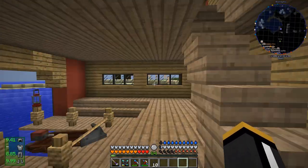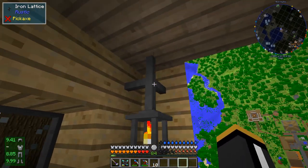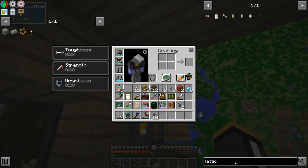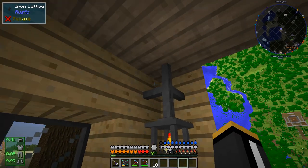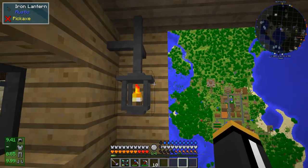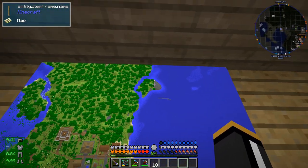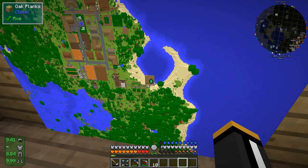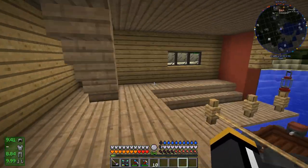I've got the rustic lanterns in the corner down here with this iron lattice from Rustic. The iron lattice is pretty neat - it's fairly cheap. It's iron, but you get 16 from five iron ingots and they connect to each other, so you can make grids of these. Obviously we also have a vanilla map wall here - it's interesting that half of that island looks like that. We can see our whole area and we can see ourselves in the boathouse right here. Very nice.